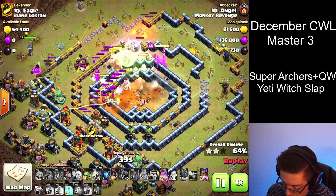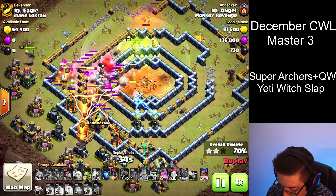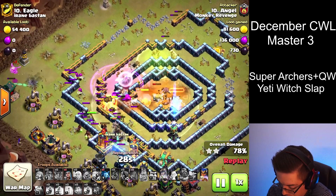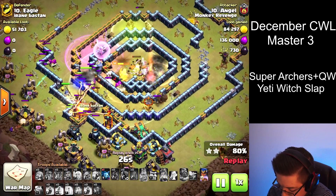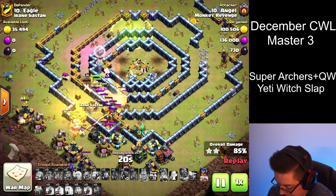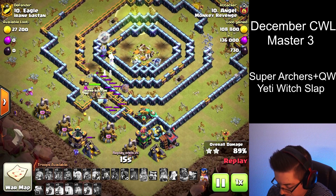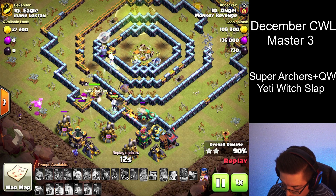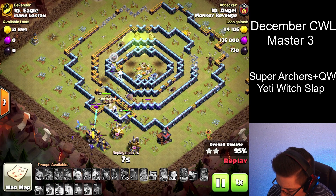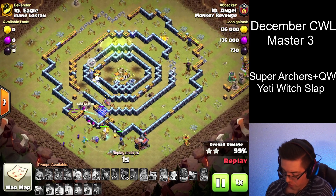All the Super Archers went around the side, so we rage them up again. Take out the Scatter shot. Freeze the bottom Infernos. Threw in the Royal Champ from the left side. Used the Queen ability but she died from the Scatter shot — happens. We have more than enough to take out this pretty decent Town Hall 14. All troops used, nothing but cleanup, and a very nice 3-star.